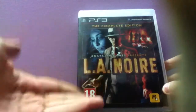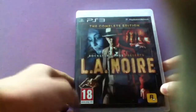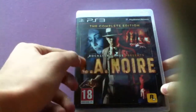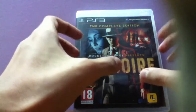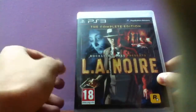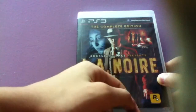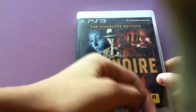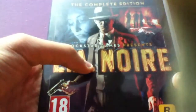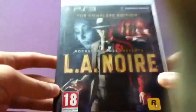On the front here, it says of course Big 18, Rockstar logo down there as well, and L.A. Noire is written in like neon, golden neon kind of color, which is cool. You can see there the guy whom you play with is Cole Phelps, a dead woman, a dead guy, three cops in the background there with a police car. Very nice detail on the front as you can see.